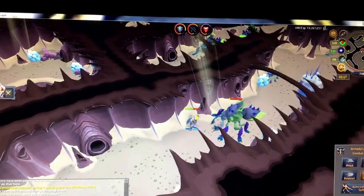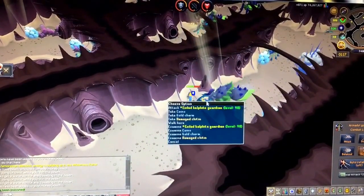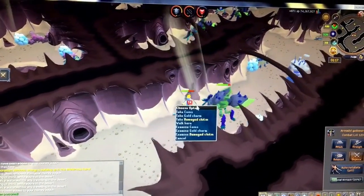The only times you usually don't get a charm is when he drops potions instead — like super strength, super defense, all that. Gold charm dropped there too. I don't even know if I'm going to be collecting those.